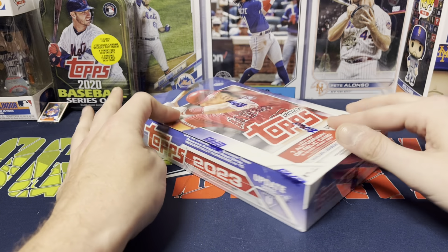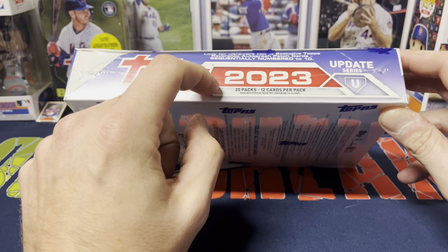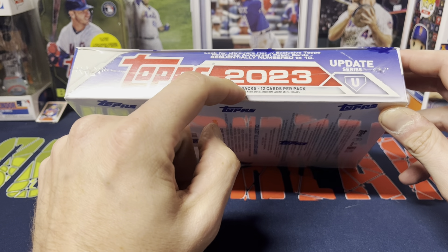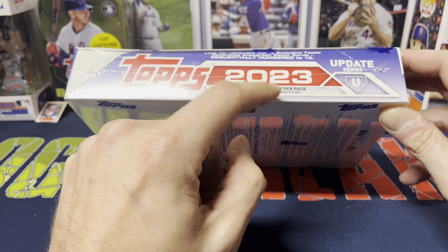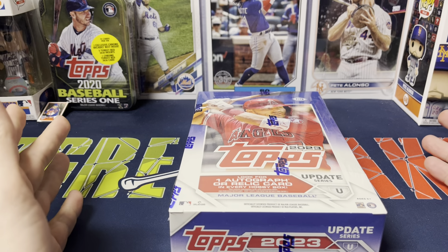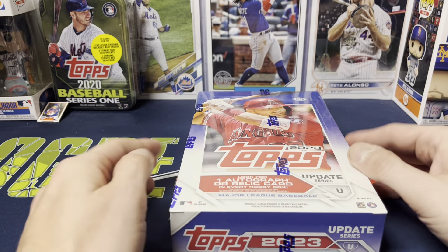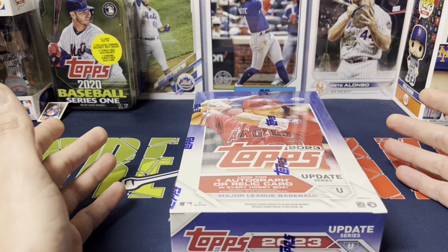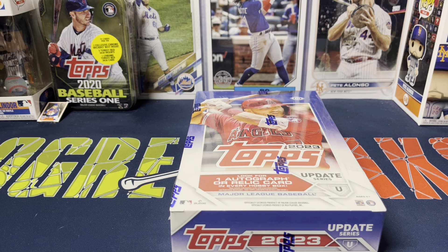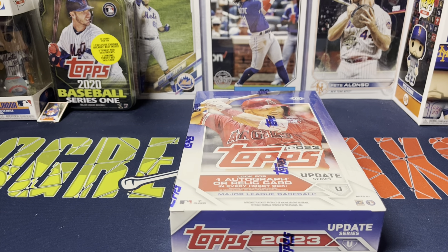They did make some changes. With the regular hobby boxes — I can't speak for the jumbos because I haven't gotten jumbos yet — it's 20 packs per box. Usually it's 24 packs per box and 12 cards per pack, which I believe used to be 16 cards per pack for the hobbies. Definitely a big change, but the thing that didn't change was the price point: $90, which is the going rate on Topps.com and what I paid for this box.